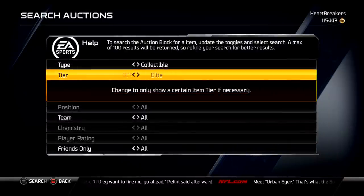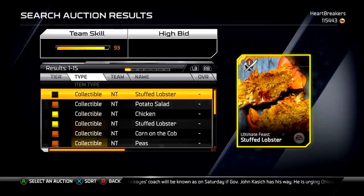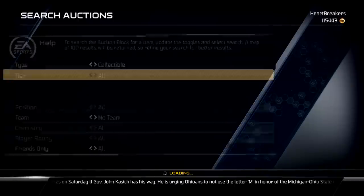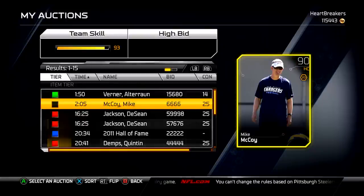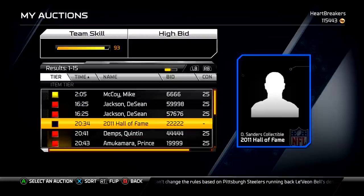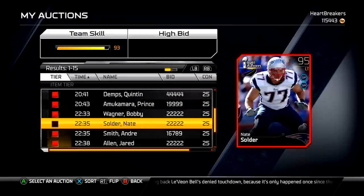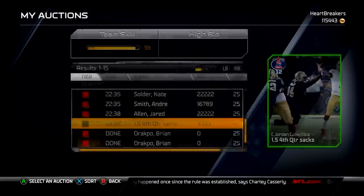Let me take one more quick look for the legends collectible — the two sport athlete. Searching under legendary... it's not up. I've checked almost everything and I don't think it's under no team either. Anyway, I've got some things on my auction if you're on Xbox One and looking for any of these: the fantasy Altron Verner, Mike McCoy gold coach, Deshawn Jackson short pass and speed run, a Dion collectible, Quentin Demps, Prince Amukamara, Bobby Wagner football outsiders, Nate Solder, Andre Smith, Jared Allen, and a 1.5 fourth quarter sacks card.